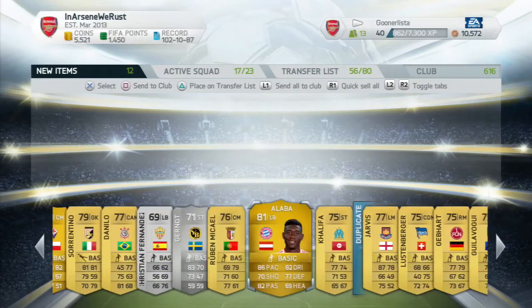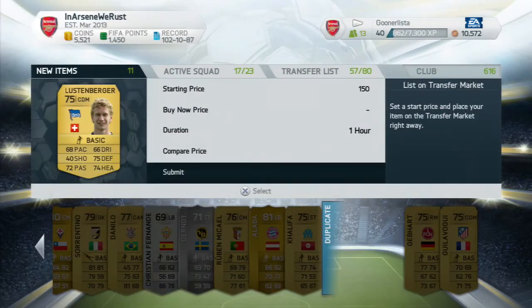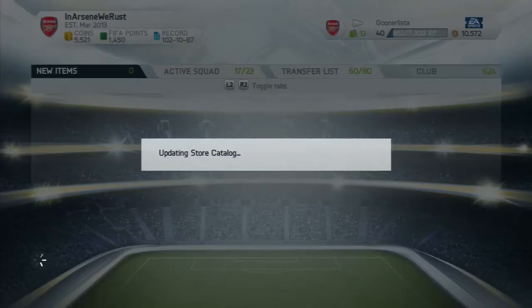We are fortunate enough to bow out on a high - once I discarded all the rest of the players, we got Alaba, who went for about 23-24k on PS3. I discarded the rest and actually made a profit on that pack - one profit out of 10, and only by a few thousand coins. Horrendous, but that's pack luck for you.